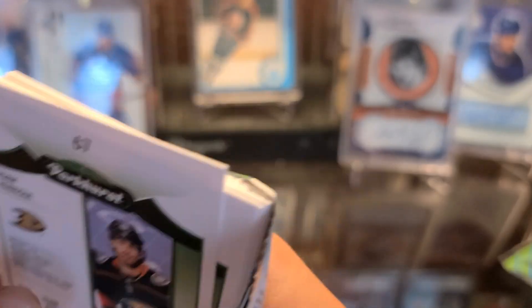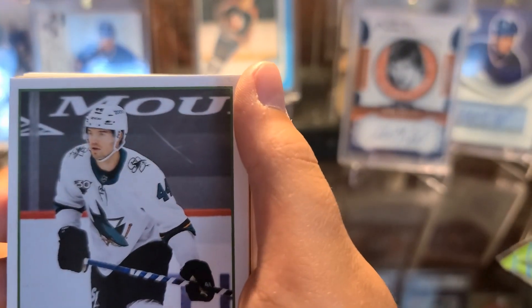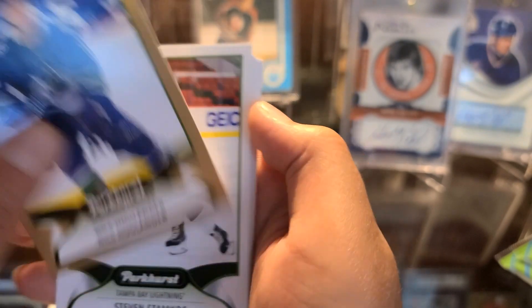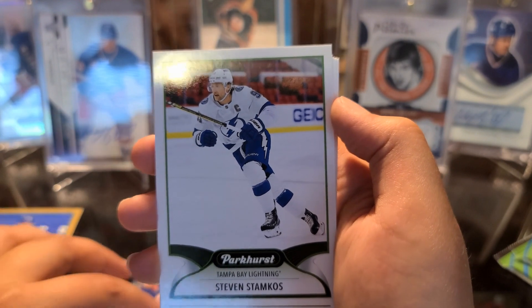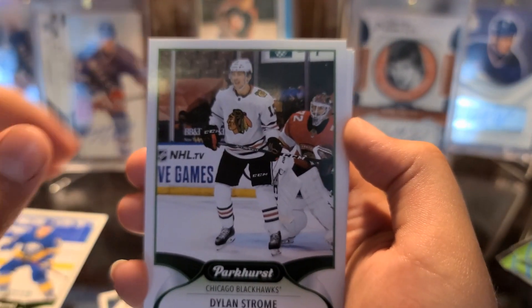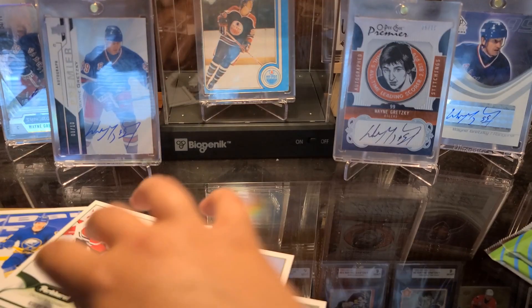Jojo, do you want to get into your pack next? Jason Mark adored — oh what is this — Niles Hoglander, nice! Any hits, set them off to one side. A rookie — Matthias Samuelson — cool. Looks like the rest are gonna be base. Those are my two hits from that one.